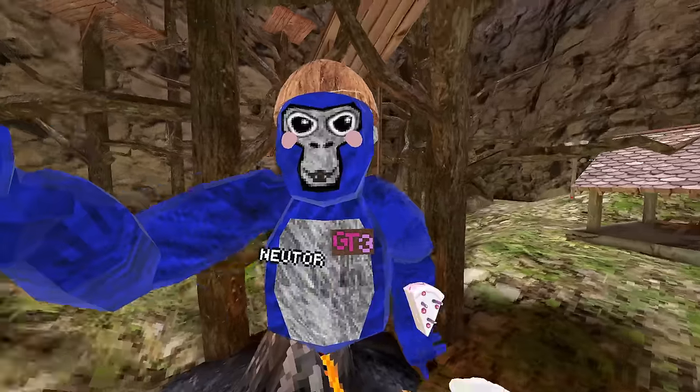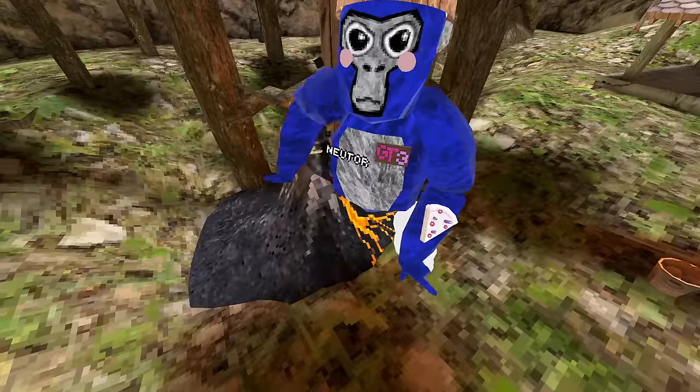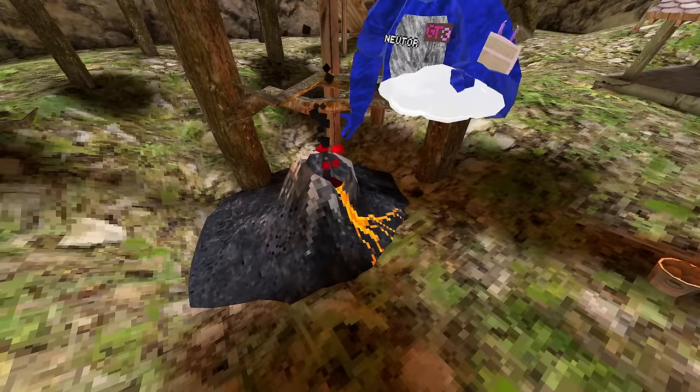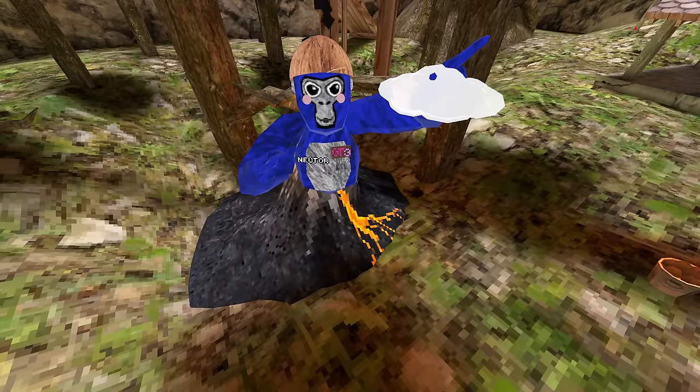So I don't know why Gorilla Tag did this, but they were hinting at a potential new map entrance right here where the crack was. I don't know what happened to that or what they were planning on doing with it. As you can see now, it's just a volcano, and every time it erupts, it makes the whole lobby covered in lava.